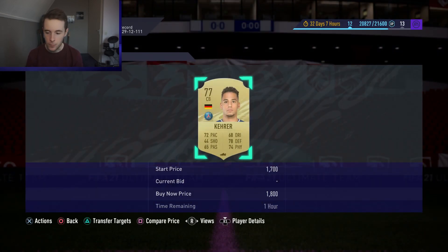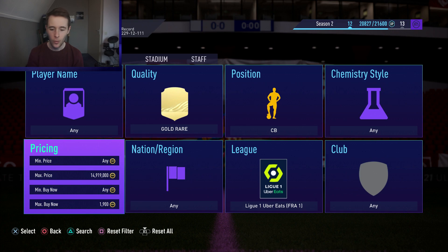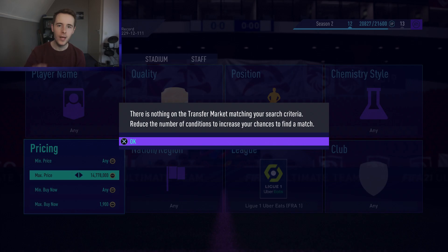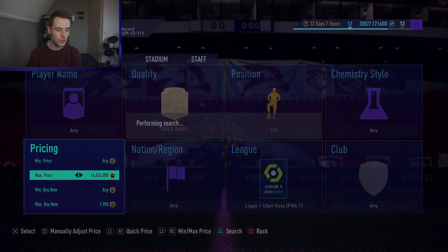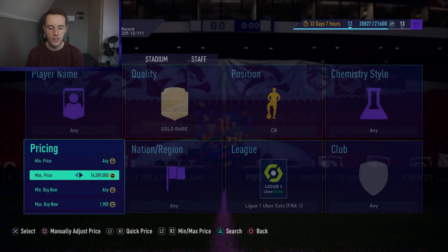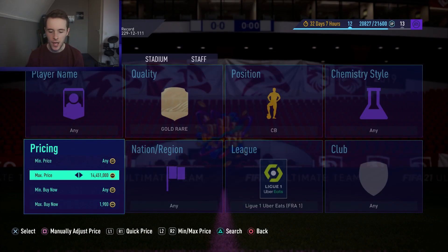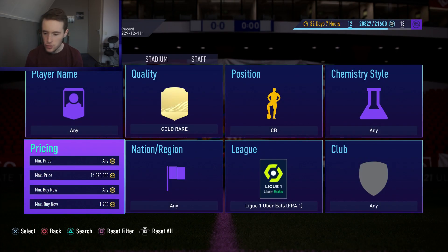The going price is around 2.2 to 2.3 thousand coins, so go to 1.9k and try to snipe a few players - for example, one right here at 1.8. Now, right now it is super early in the morning - about 9am - so this will probably work a little bit better later tonight when new packs are out in store. A lot of people open packs, sell their cards for super cheap, and you will be able to get yourself a few nice deals.